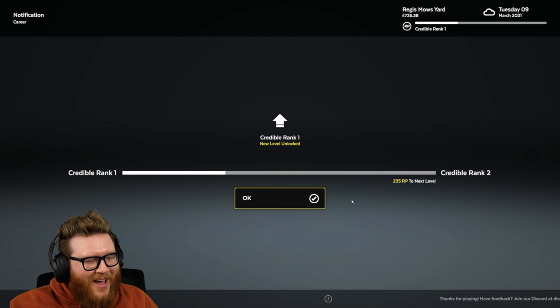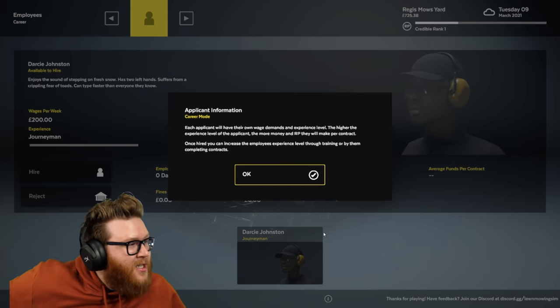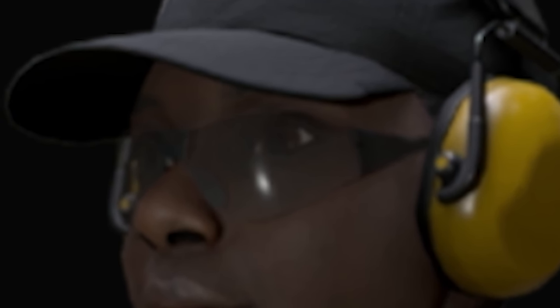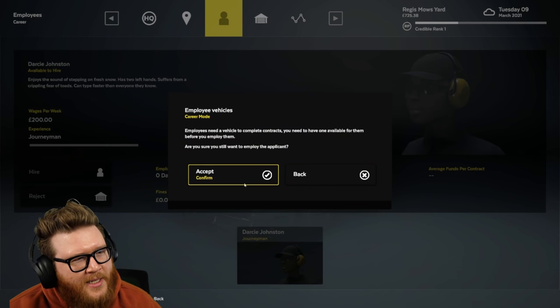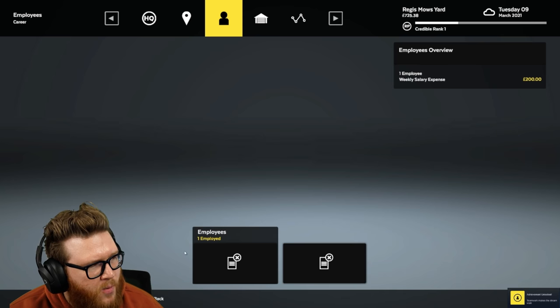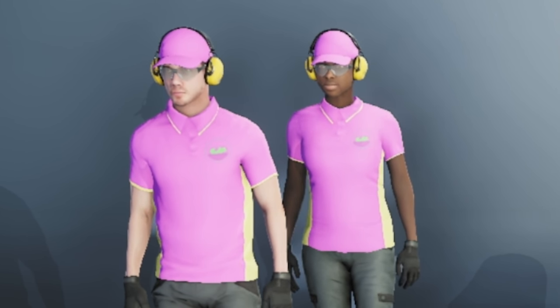We have a credible reputation! Applicant information - Darcy Johnston enjoys the sounds of stepping on fresh snow, has two left hands, suffers a crippling fear of toads. I'm gonna end up hiring her but I don't have any money to get a mower for her yet. I'm gonna see if I can send her out so I don't have to mow. Look at her in my outfit - me and Darcy mowing yards.